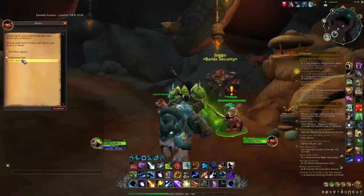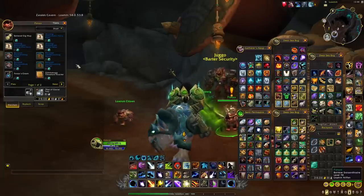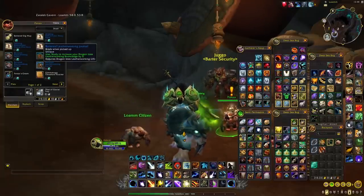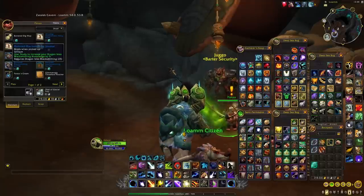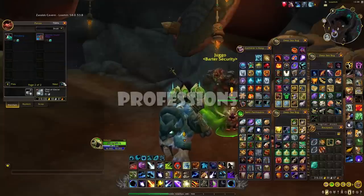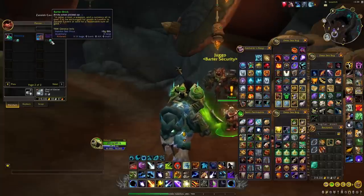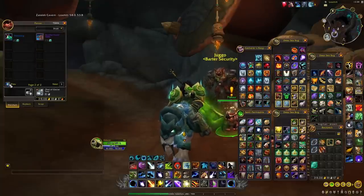When it comes to why these different barter bricks are so important, it's pretty simple. When you talk to Ponzo, you can buy different types of techniques and very interesting items with these barter bricks. All of them are mostly linked to reputations, but you also have two other items — a pet and a mount — that you can also buy with the different barter bricks.